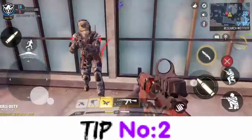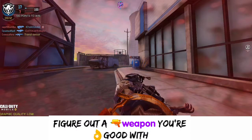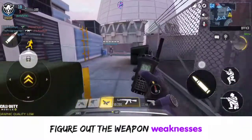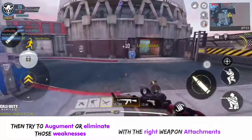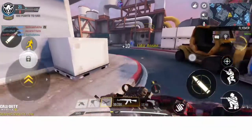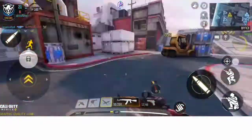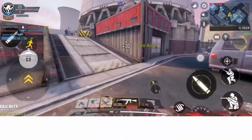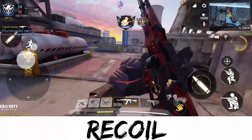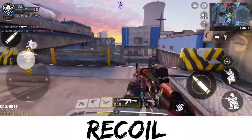Tip Number Two: you need to figure out your taste in weapons and which one works best for you, then know the weapon's weaknesses and how to complement those with the right attachments. I also have a video on my channel addressing that topic — do check it out. But in overview, what plays a great role in weapon control is recoil, so if you're not good with recoil control,